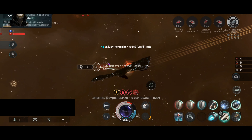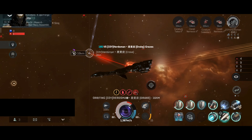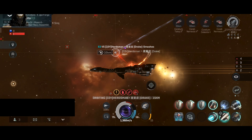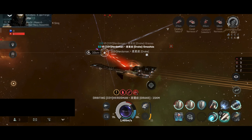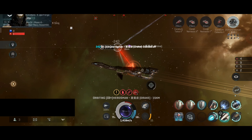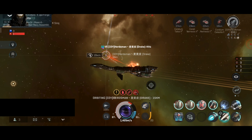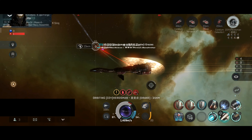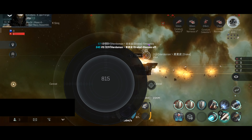At this moment I'm very excited and curious to see the build of that ship. There's a chance the Drake calls for help — if that happens I will do the same thing, and the fight will be decided on whose help arrives first. I will also say that the Drake pilot knows how to use the shield booster — they're boosting only when the shield is low, which saves capacitor for as long as possible.